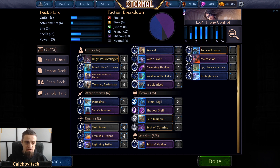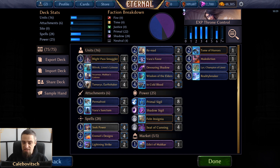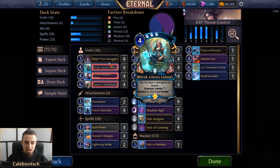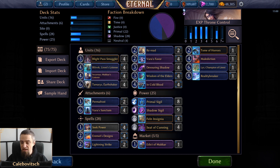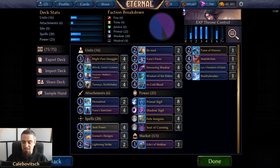If you're playing unitless for the longest time and then play Varus Sanctum and shift Tamaris Earthshaker into play, she's going to get at least one hit in before she gets perma-frozen. If Blitrock gets perma-frozen, she can still ping away opposing units. And cards you invoke from Blitrock and Incarnus can also get rid of your own frozen unit.